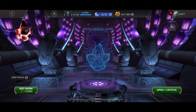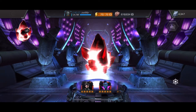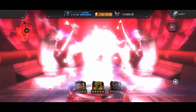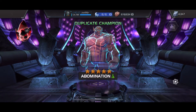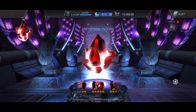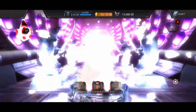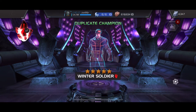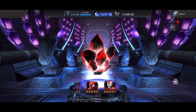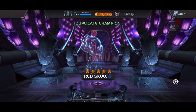We're going to do a couple of five-stars before we do the six-stars, see if we can get anything. I think we already have Abomination duped — yeah, up to sig 40. Next five-star gives some more levels on Winter Soldier. And the last five-star for the junior account: six on Red Skull. Nothing too exciting.